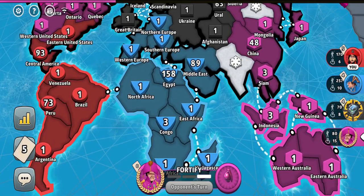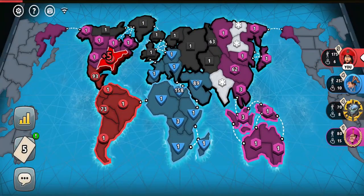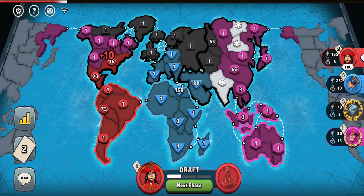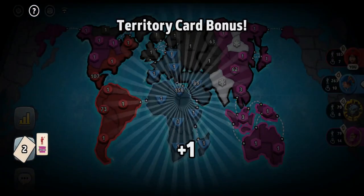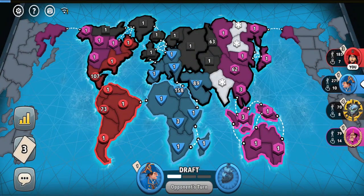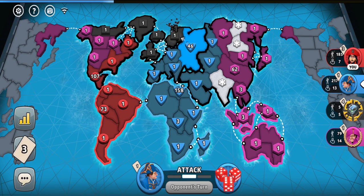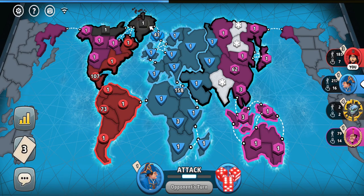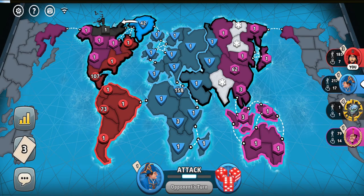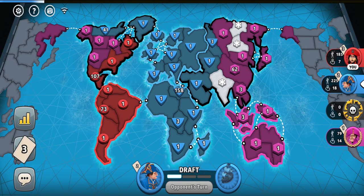Even though the blue player's army in Egypt is blocked, he still has his troops in the Middle East accessible, so he could use that army to eliminate either black or pink. I could capture North America, but to not bring the blue player's attention towards me, I think I won't do it right now. It looks like he will really eliminate one of the players — alright, it is going to be the black player. I'm happy it's not me. Without myself I would have prioritized the pink player since we were enemies in the beginning and the pink player might not really appreciate me.